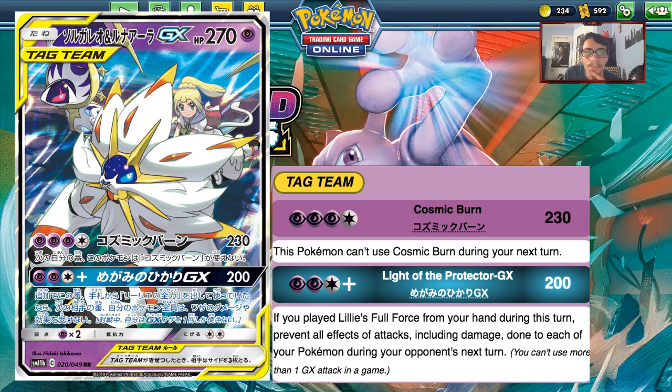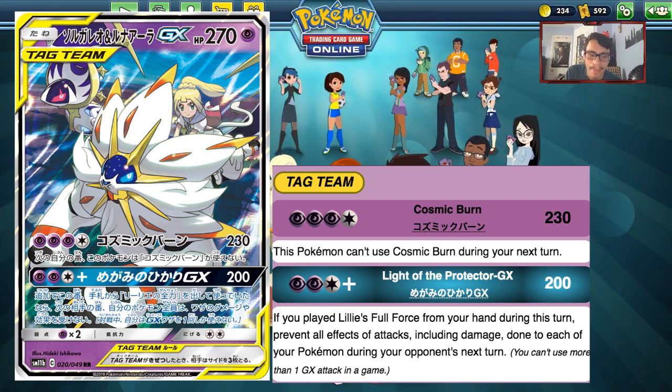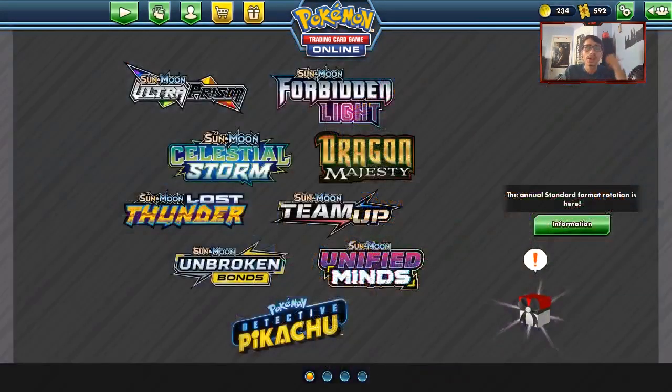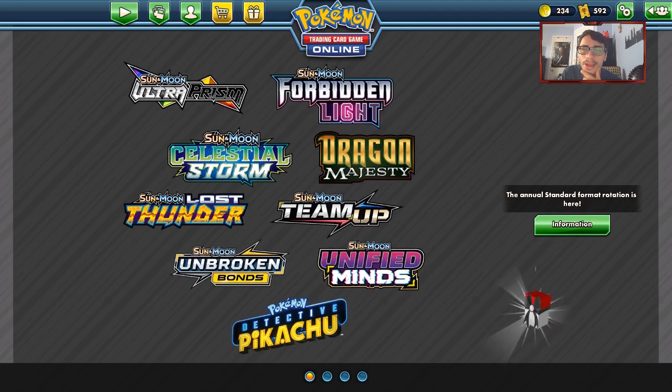The GX attack Light of the Protector does 200 damage for three energy, but if you play the new Lillie supporter card from this set, it prevents all effects of attacks including damage done to each of your Pokemon for the turn. Being immune for an entire turn is extremely powerful — if this attack knocks something out and they can't damage you back, you could potentially take four prizes before they can damage you again. That's why this card is coming in at number four.